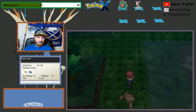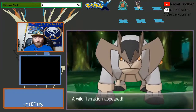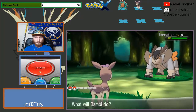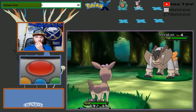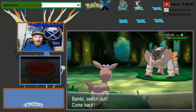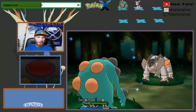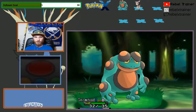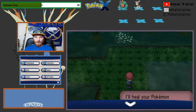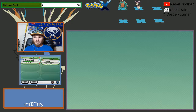Seismitoad does not like Grass Pokemon. He has a fighting move — I'm dead. Oh my word, this forest is death to me. What is going on? Oh my God.